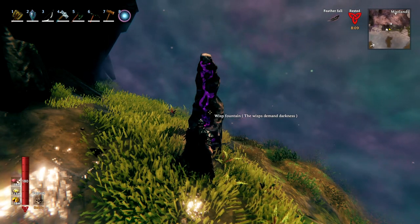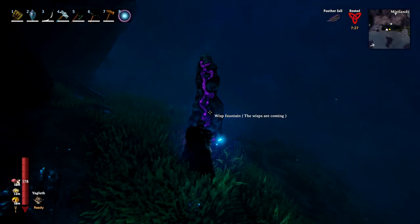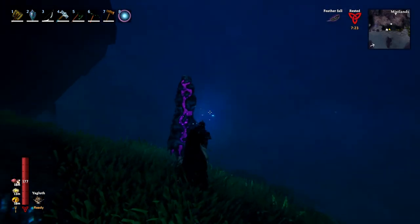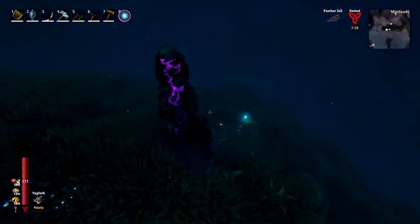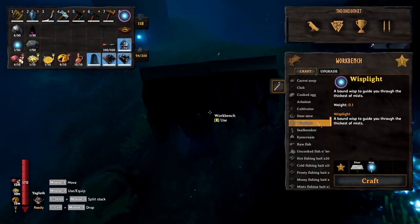Once you craft a wisp fountain it'll either say the wisps demand darkness in the daytime, and as you can see at night it says the wisps are coming. Shortly after you'll be able to see a wisp flying around. All you have to do is collect that wisp like you do any other resource, then come over to your workbench and you can craft a wisp light.